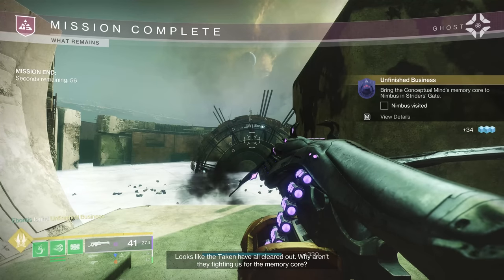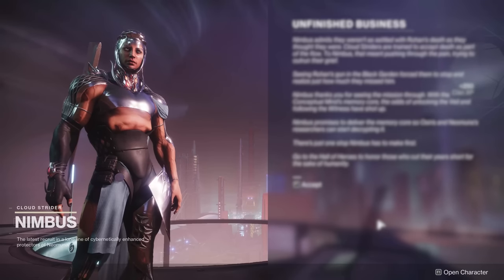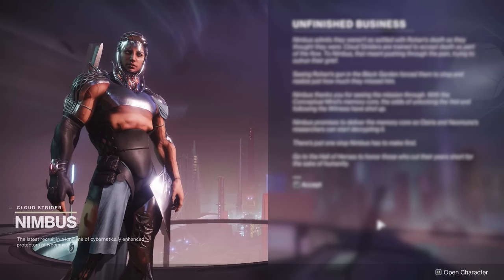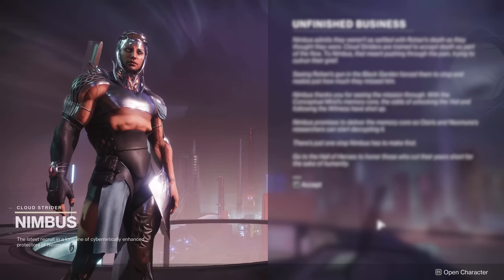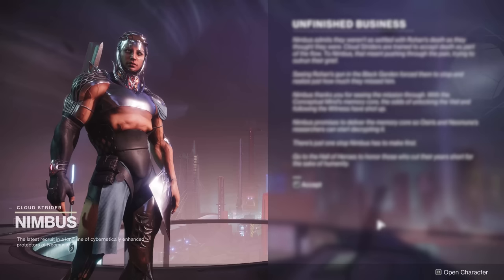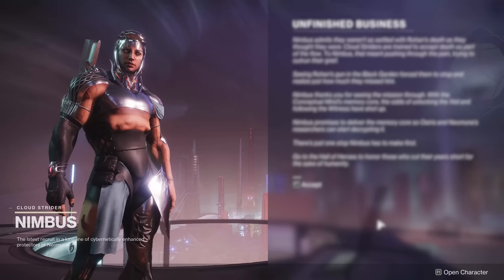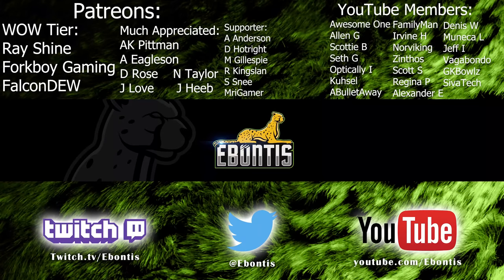Let's take the memory core back to Nimbus and finish this thing out. That wraps up the quest for the exotic machine gun. Hopefully you guys enjoyed this guide and it helped you. If it did, please drop a like below. Drop any thoughts or things I missed in the comments. If you want to find me on Twitch or Twitter, I'll be streaming Lightfall pretty consistently right now. If you're new to the channel, I've got tons more guides coming for Lightfall, Season of Defiance, Artifacts, Weapons — tons of things still coming. Hit that subscribe button and the alert bell so you don't miss anything. Good luck out there, and I'll see you in the next one.